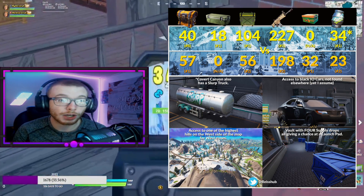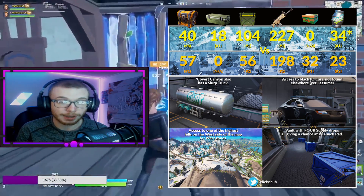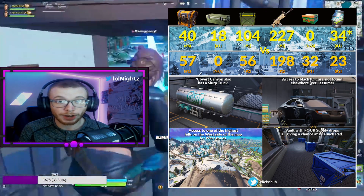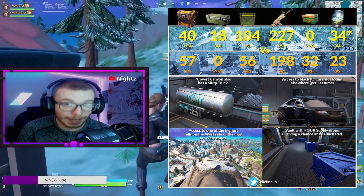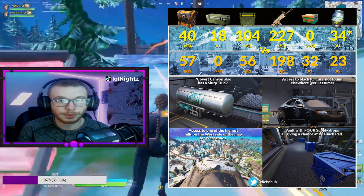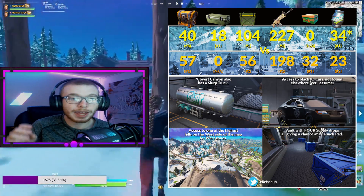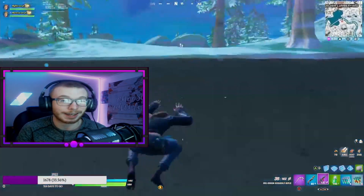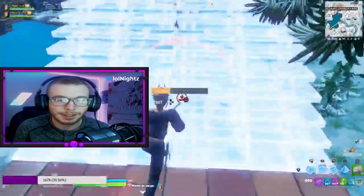We also have 104 ammo boxes — second place is Tilted with 56, which is a huge difference. Then we have 227 floor spawns, meaning more chances for launch pads, better loot, and more items off the ground right away. Second place is only 198, not even clearing the 200 mark. Then there are the barrels — 34 — putting Grotto at number one again. This POI is completely broken, and we're not even done yet.